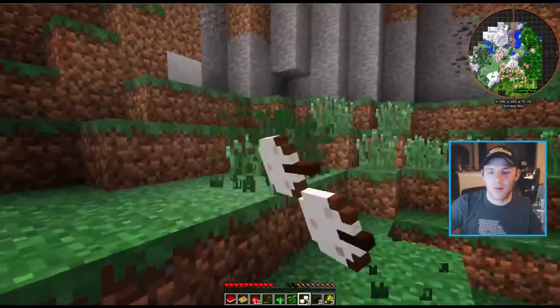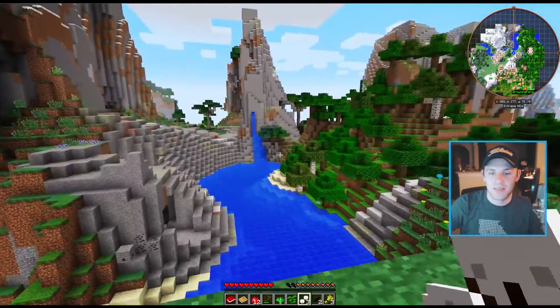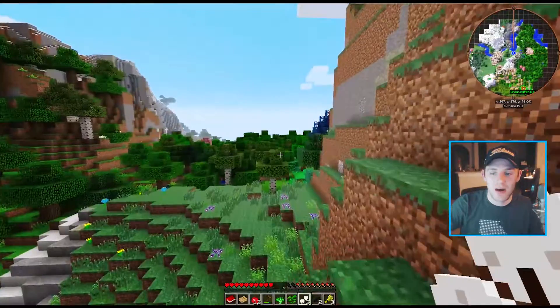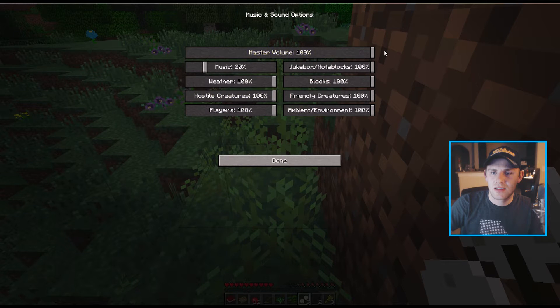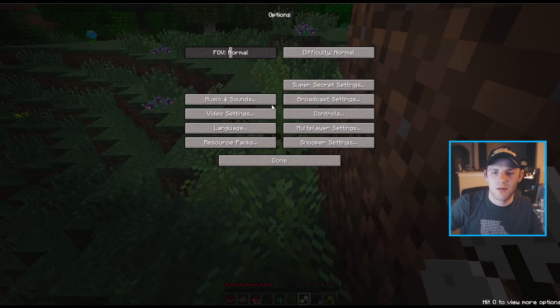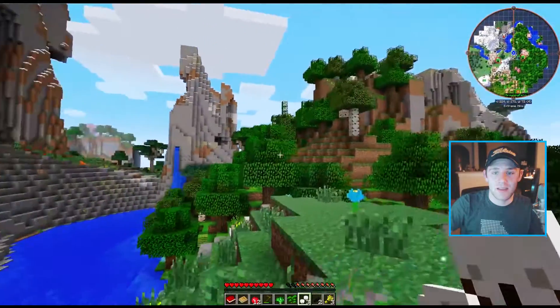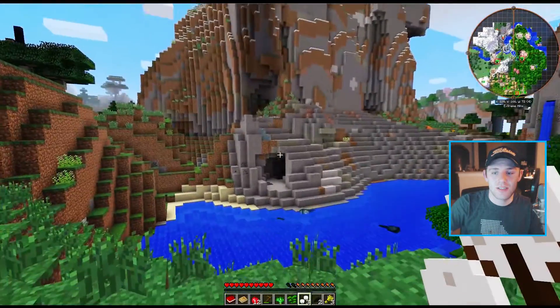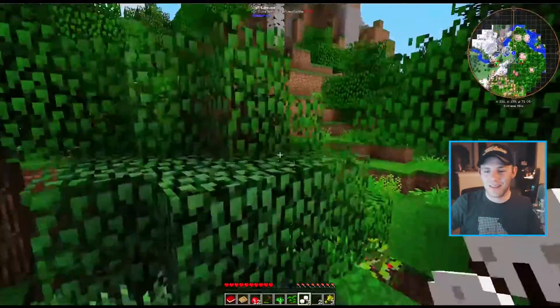We need to figure out where we want our starter base to be. This hill looks pretty safe — there will be hostile mobs, difficulty is normal. That hill looks pretty awesome honestly. With all of this around, there are resources, and there's already a mine built for us. It couldn't get any better than this — this is spectacular.